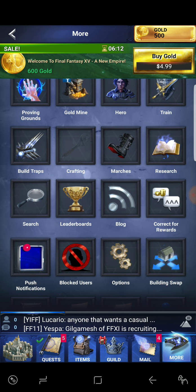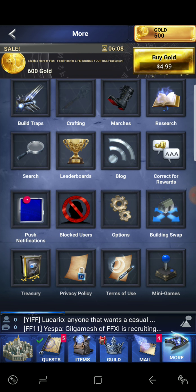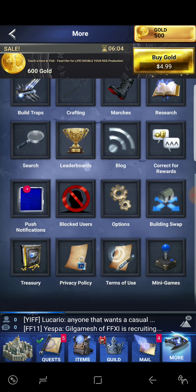Push notifications — I don't really want those on. There's also building swap, which I like. And there are mini games — let's see what they have. There's Battle Roads, but we're not going to play that right now; we'll try it in another episode.